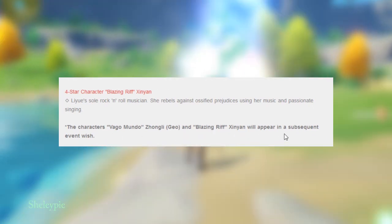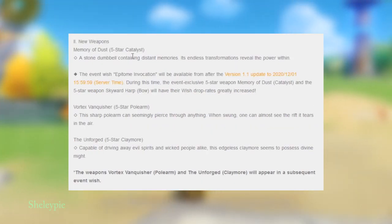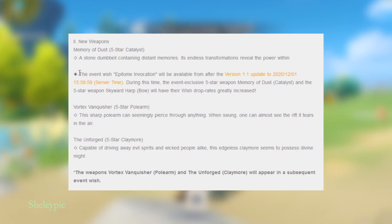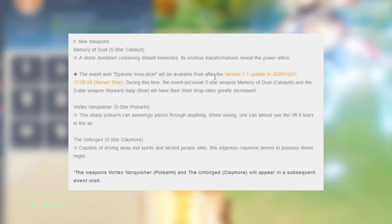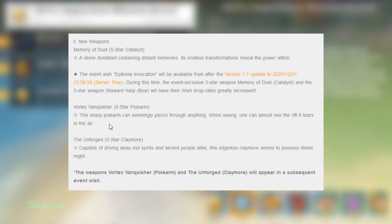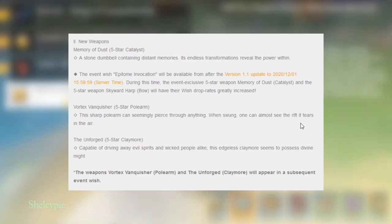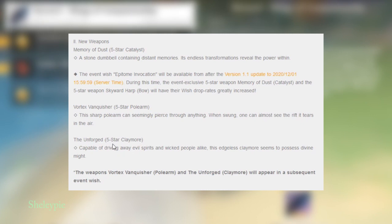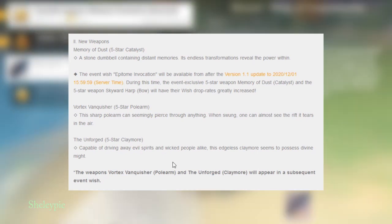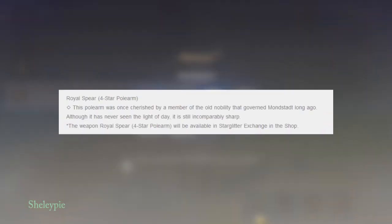There are also new weapons. Memory of Dust is a five-star catalyst — a stone number containing distant memory, with endless transformation revealing the power within. The event wish 'Epitome Invocation' will be available after version 1.1. The Vortex Vanisher is a five-star polearm that can simply pierce through anything when swung — one can almost see the rift with tears in the air. The Unforged is a five-star claymore that drives away evil spirits and wicked people alike, seeming to possess divine might.